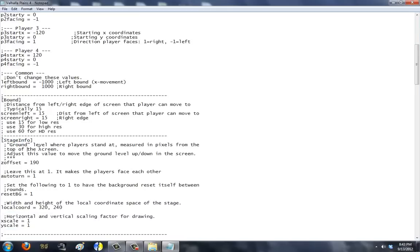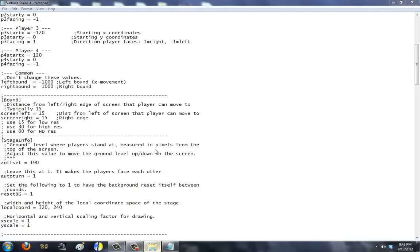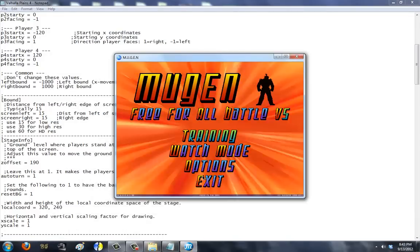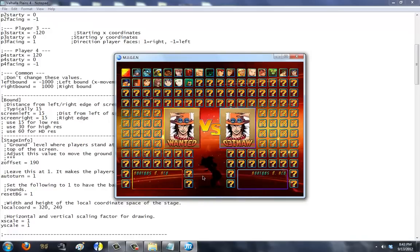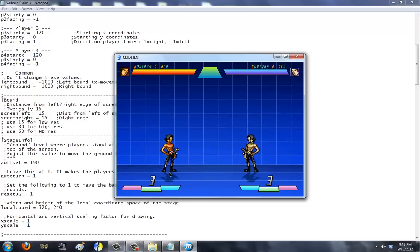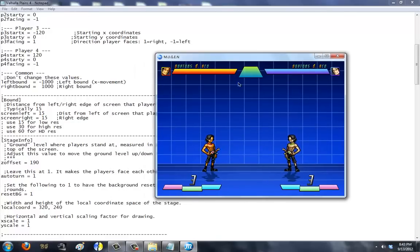Next is stage info — very important. Z offset: this code defines the floor for the characters that they're standing on. I'm going to put Ace against Ace in the training stage. You see this line? That's what their Z offset is set to — their Z offset is 190, so it's set to this line here. The Z offset starts at 0, and 0 is the top of the screen. So if you have a screen resolution of 640 by 480, 640 is left and right, 480 is up and down.